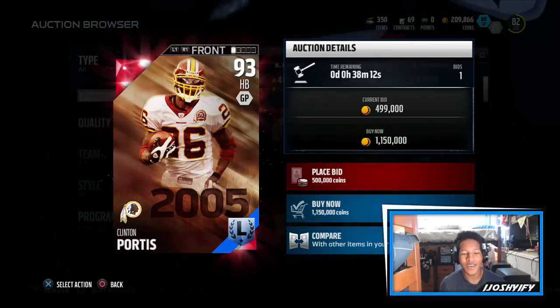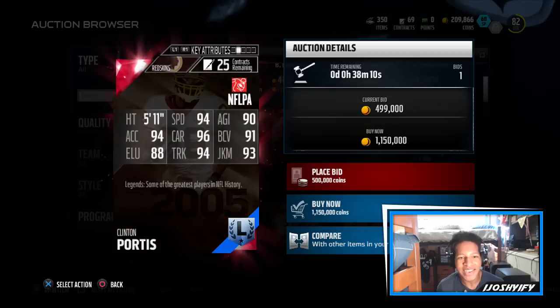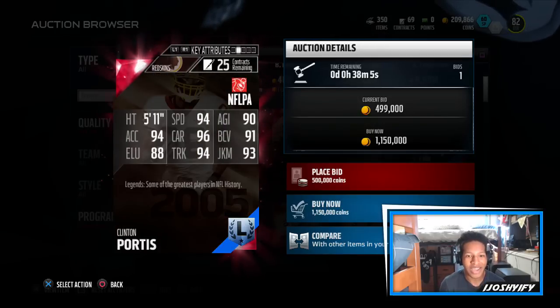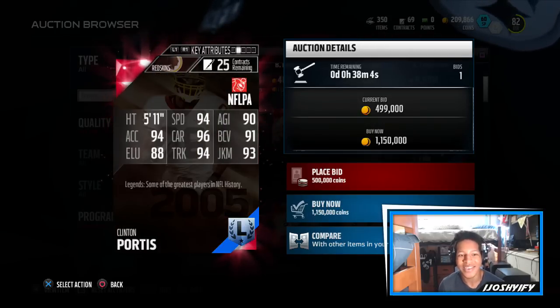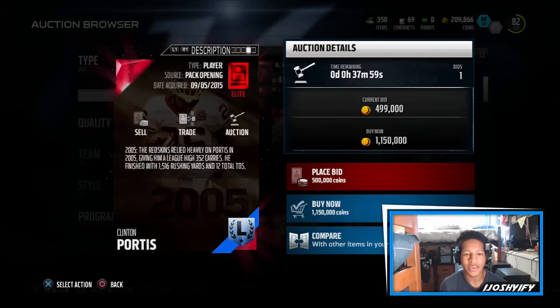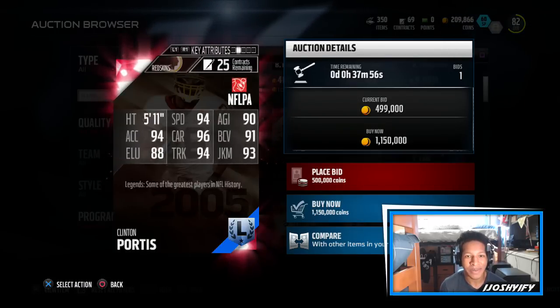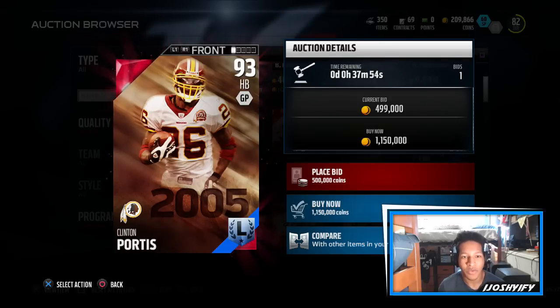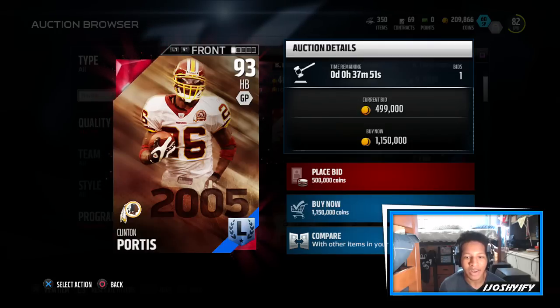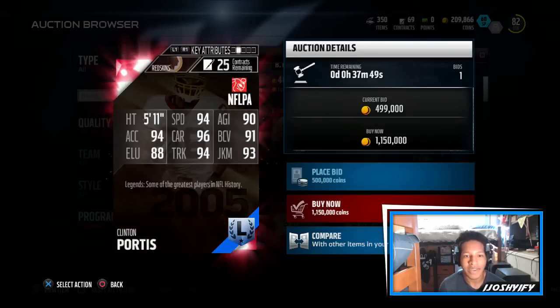Starting off, this is the Clinton Portis card, currently going for 500,000 coins - 93 overall, 2005 Redskins legend. He has 94 speed, 96 carry, 94 trucking, 93 juke move, and 94 acceleration, with 88 elusiveness. This card looks nasty - honestly looks like one of the best running backs currently in the game and probably for a few weeks at least.